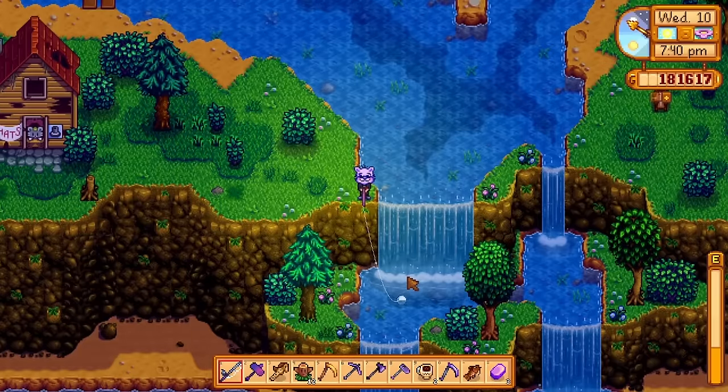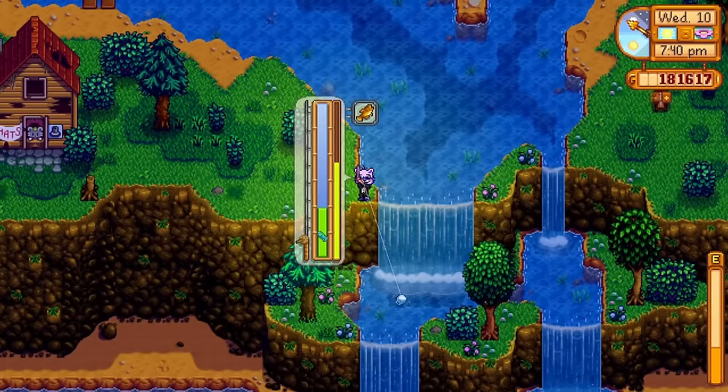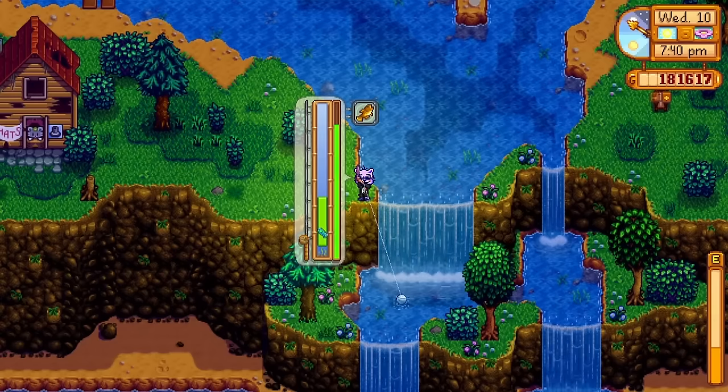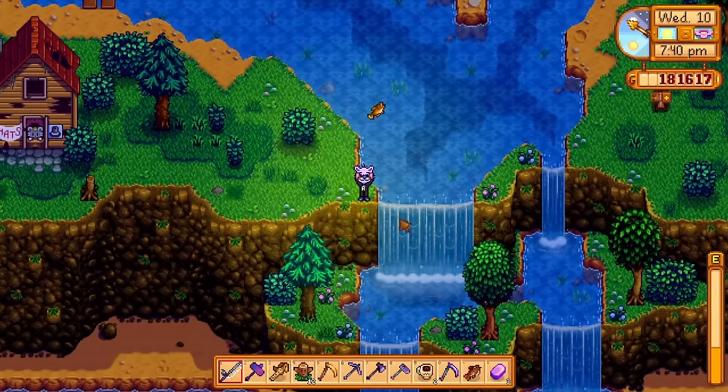Besides the sea jellies, there's a new fish — the goby — added to Stardew Valley 1.6. To catch the goby, you actually have to fish in a waterfall. I caught the goby by fishing on the waterfall next to Hat Mouse, but you might be able to catch him in a different one, though I'm not sure.